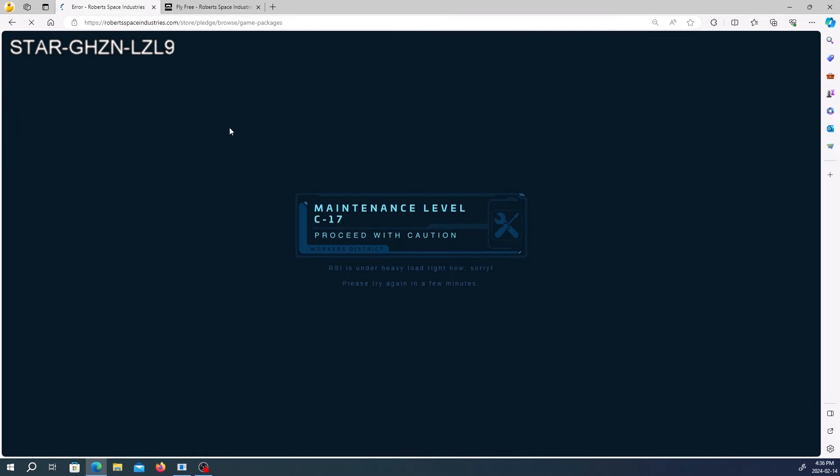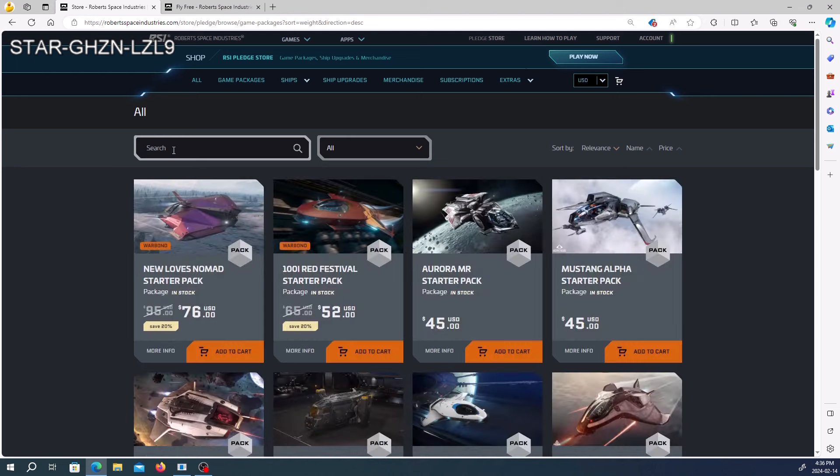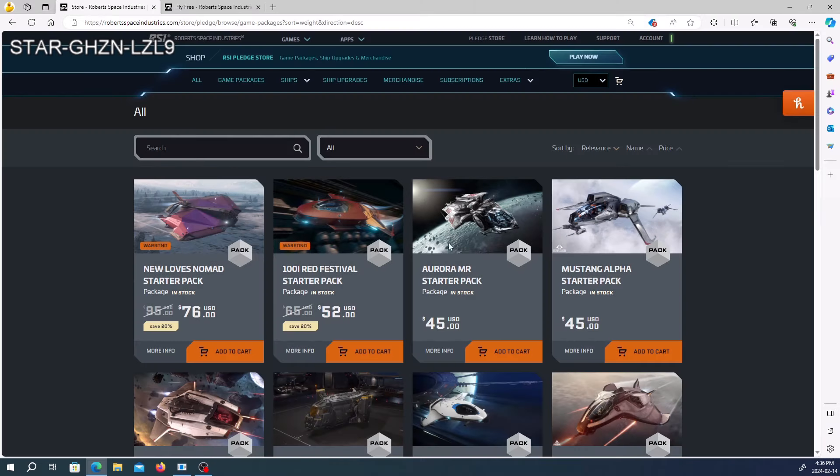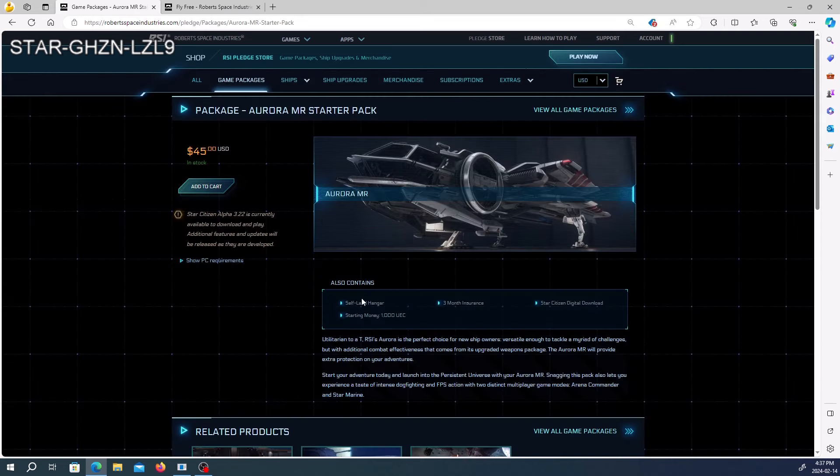You don't need to spend a lot of money to play this game — just $40 during the free fly referral event if you've used a referral code. I have one in the description below. I'd say the Aurora MR or the Mustang are both solid options at $45 — that gets you the base ship, a hangar, some starting money, and ship insurance.